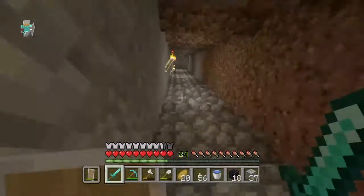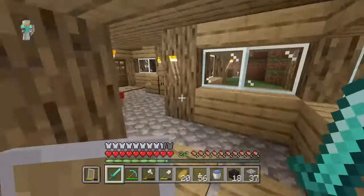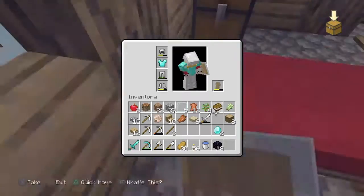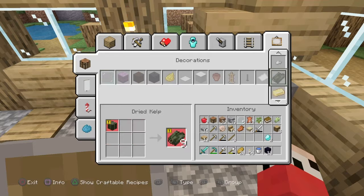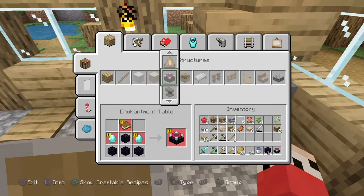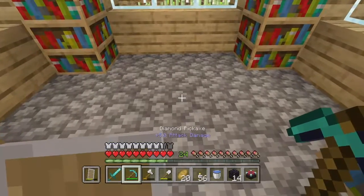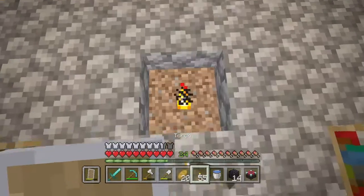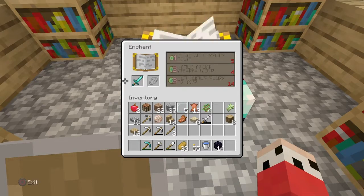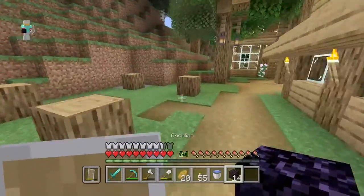All righty everybody, 18 pieces of obsidian later and we're heading back up to the surface. Of course it's night — why isn't it always night when I come back from a jump cut? We got a book on us so we have everything we need to craft our first enchantment table — boom, enchantment table made! Let's go. We're gonna do the good old trick where you put a light under the table. We're only at level 14 right now, so we're definitely gonna get more levels and more leather between episodes.